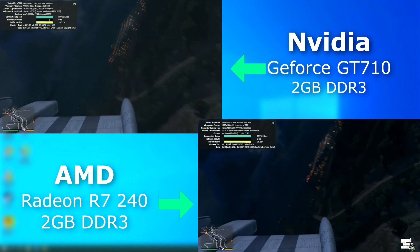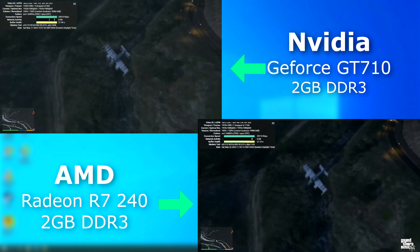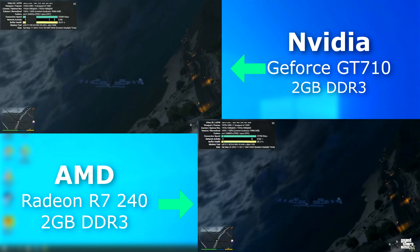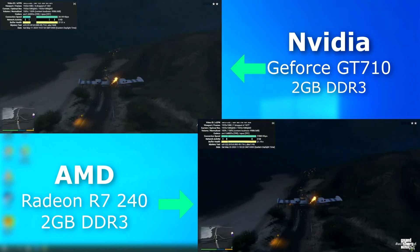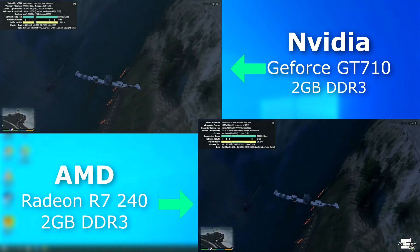First up, just a quick video decode test using YouTube. Both browsers were set to use GPU acceleration, and both did just fine with a 1080p 60fps clip. Any dropped frames shown in the stats are only from the video initially loading — once playback was underway, both were smooth with zero dropped frames.